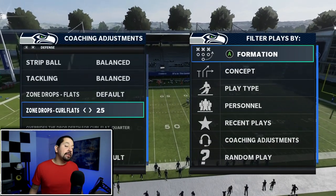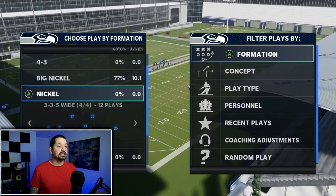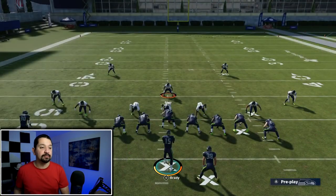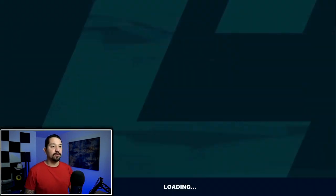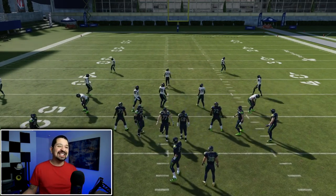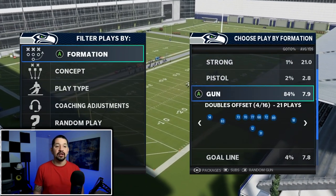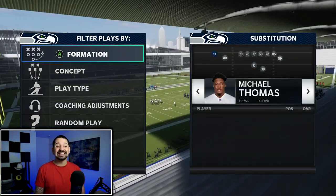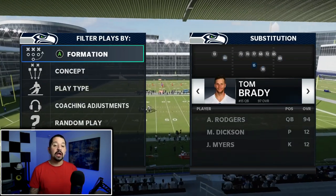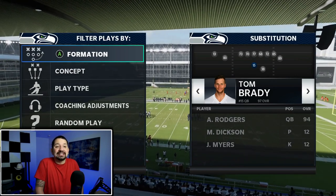Most people will come out base defense and put curl flats to 25. They come out in nickel 335 or 46, come down, audible down, and run this play. It's really important that your quarterback has the ability called Inside Deadeye — that's going to allow you to throw on the run and be accurate every single time. I don't have a quarterback with that here, but you want someone with it. Escape Artist is not mandatory but it would be nice.